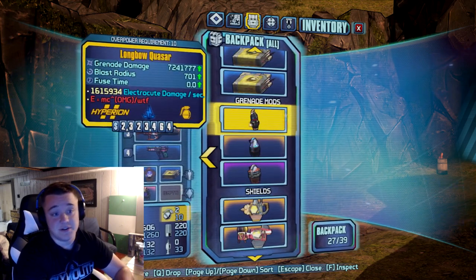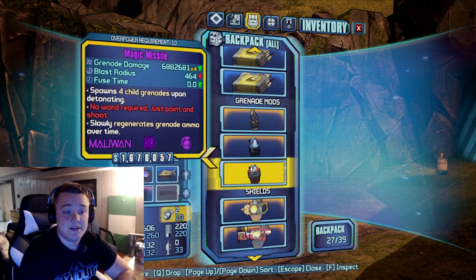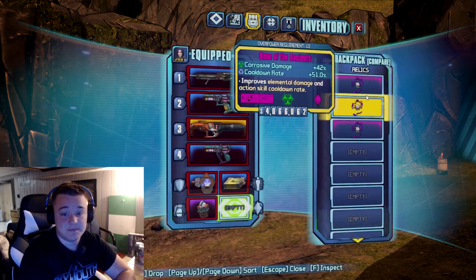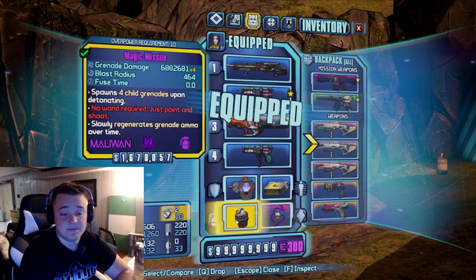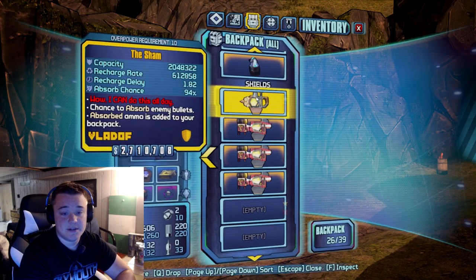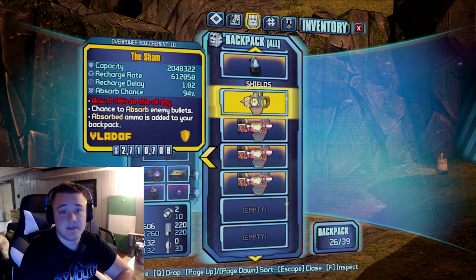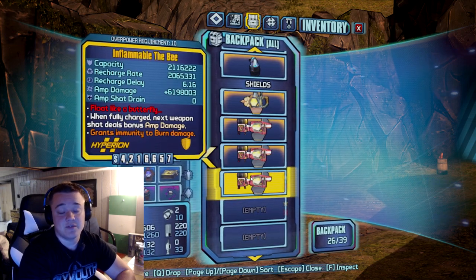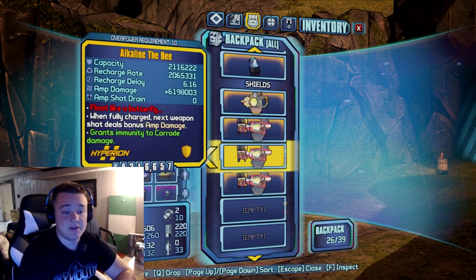Rough Rider, so I can just zoom. Chain Lightning — and Magic Missile is probably one of my favorite grenades in the game. I also have a Sham, because you want to pop out the Logan's Gun to get some extra rocket ammo, or if you're just using the Norfleet you can pop one of those on.